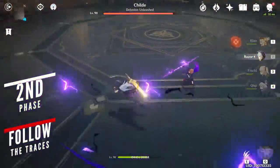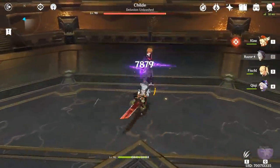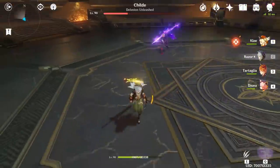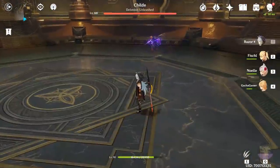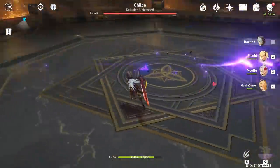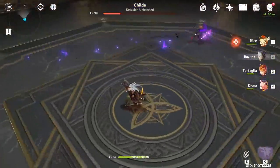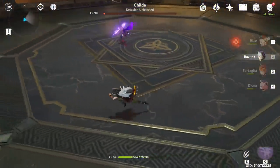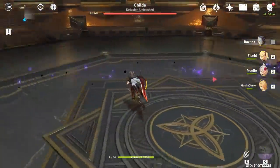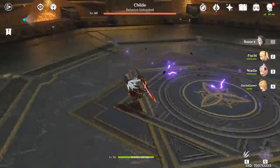The most important thing to understand about this part of the fight is that you need to learn how to avoid his dash attacks. This is the second most tricky attack pattern he has, where he will perform 1 to 5 long-range dashes. The moment you see him lunge towards you, hold your dash button and start running towards the leftover particles you see from the dash you made. After each dash he makes, the purple particles you run towards won't have him dashing there again, so you basically just need to keep an eye on the path he keeps moving and then run there immediately.